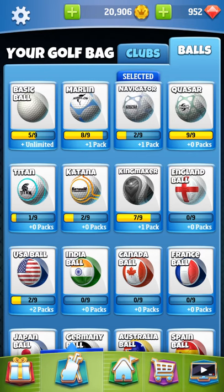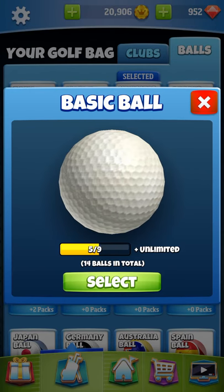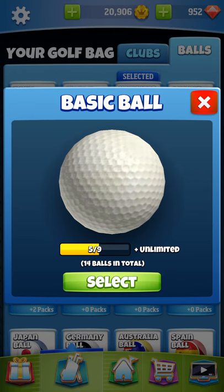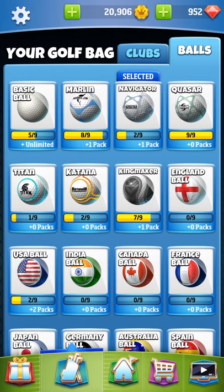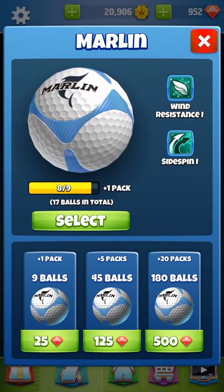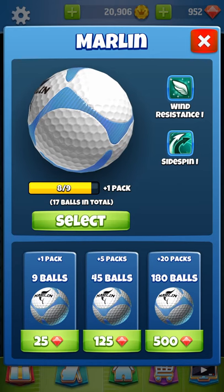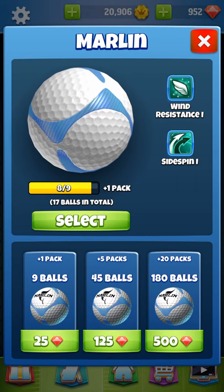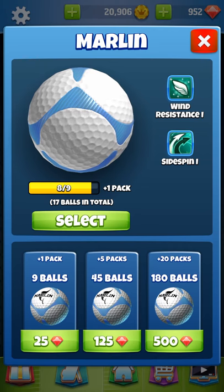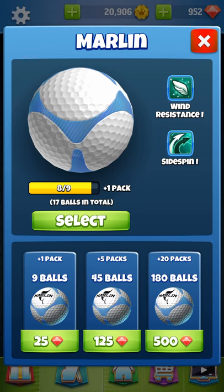I want to talk about the common balls that come with the installation of Golf Clash. First off is the basic ball - it's got nothing special but they're unlimited, you can play them to your heart's desire and they don't cost anything. The Marlins have a wind resistance of one and a side spin of one with no power rating, and they're only 25 gems each. For 45 balls it's 125 gems - that's five packs.